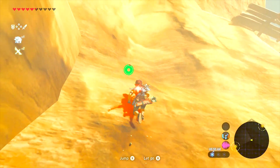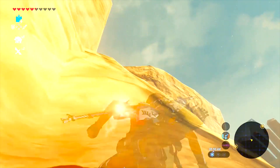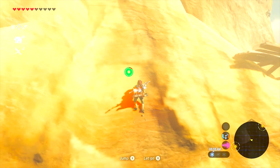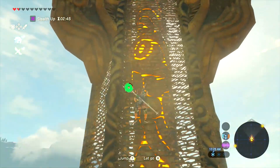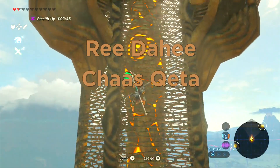The climbing armor in Breath of the Wild lets you climb more efficiently and is very useful while exploring all those mountain tops. It essentially doubles your climbing speed. The entire set is split between three shrines: Reidahi, Kasketa, and Tanoa.